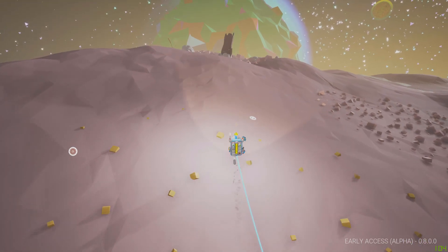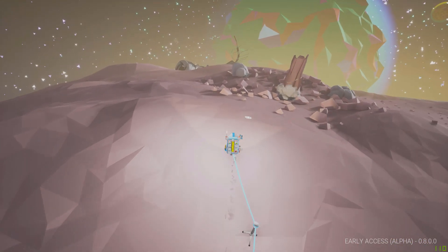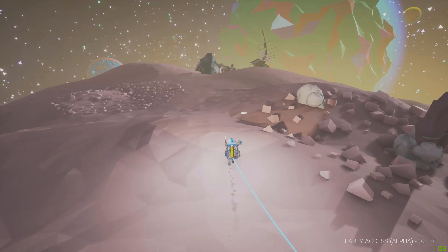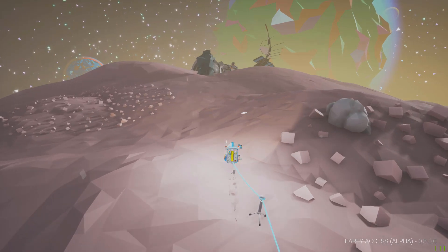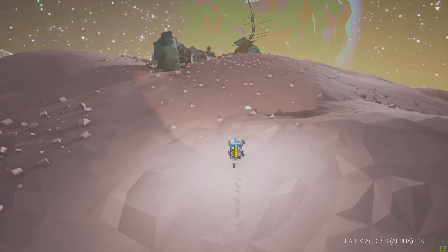I decided for the first time to visit the moon in Astroneer, and I've actually never been here. I usually skip this planet, but then I found out that there's no sandstorms or anything, so I was like, sign me up. So I set up a secondary base on the moon.